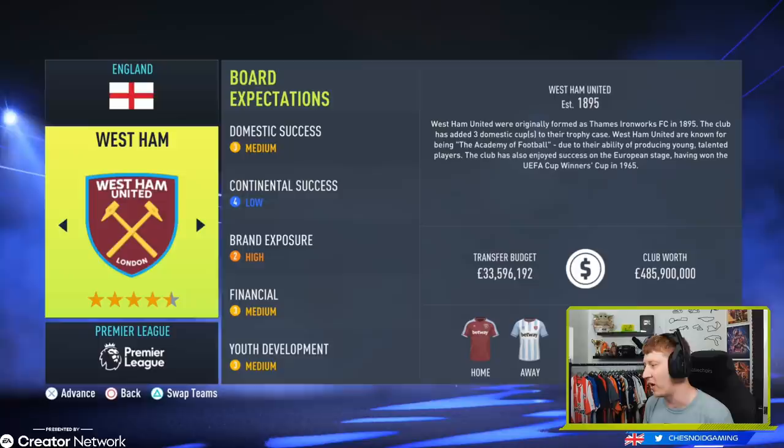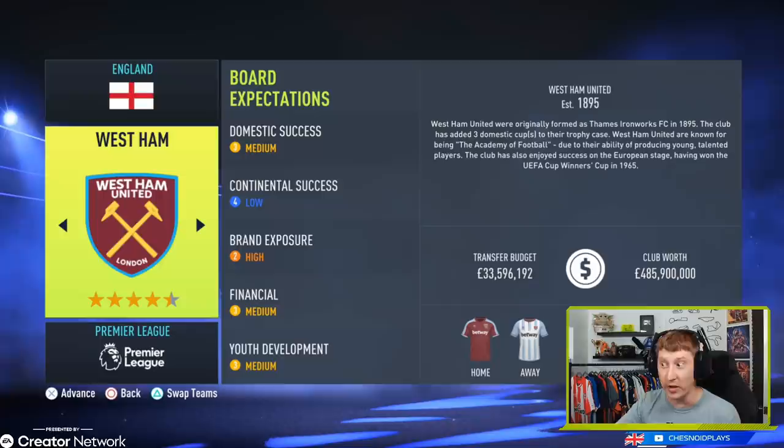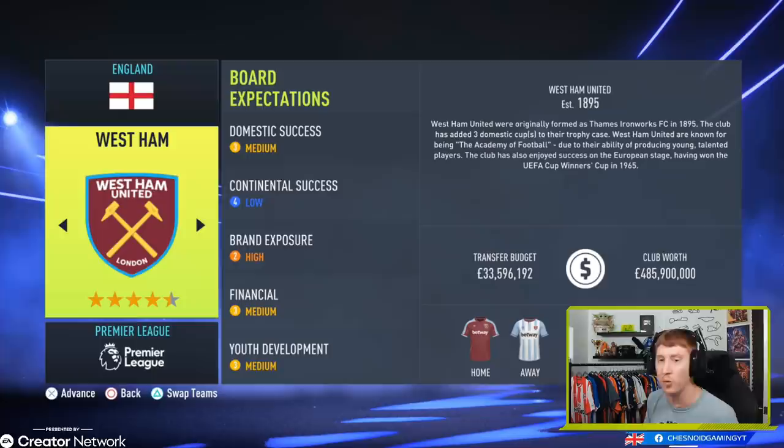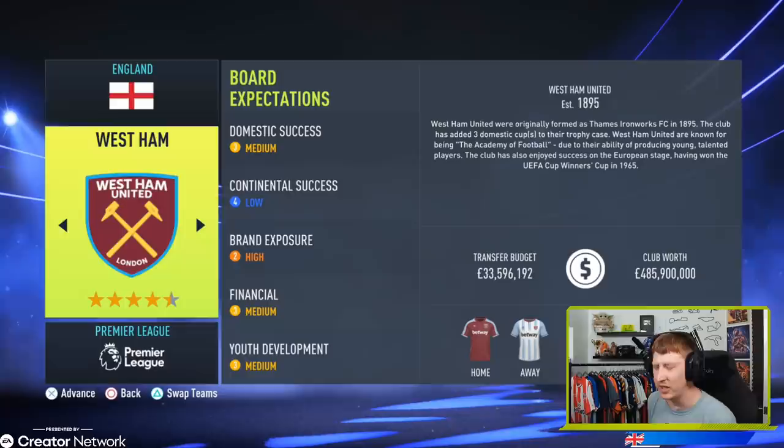West Ham — European football for them this year in the Europa League. £33.5 million available at the London Stadium, and actually quite high expectations for a club like West Ham. Medium domestic success — that's probably top half, if not Europa League qualification again. Low continental — they're just happy to be there for the money. High brand exposure, medium financial, medium youth development. West Ham have a great youth setup with fantastic players coming through over the years — Rio Ferdinand, Joe Cole, Frank Lampard, Michael Carrick, to name a few. Plenty of expectation at West Ham, but a side that should be top half. Just don't let your eyes go funny with all the bubbles at London Stadium!